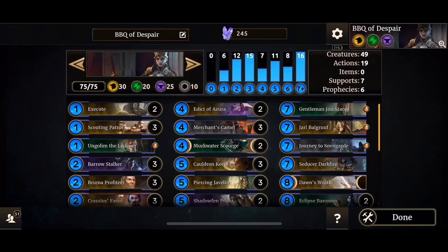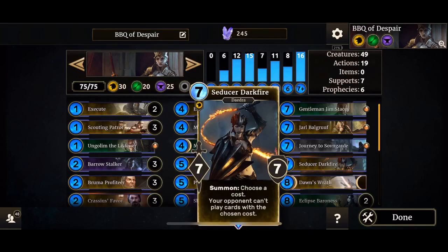When your opponent is left with only those combo cards, surprise — they have to give one to you. Jarl Bolgrif — you'll get a lot of wins with Jarl because the Altar will just pop out and summon new stuff. At one point, if your enemy's hand is pretty much shut out, you just drop Jarl, end your turn and the game is over. Journey to Sovereign Guard is good against decks that also use Journey.